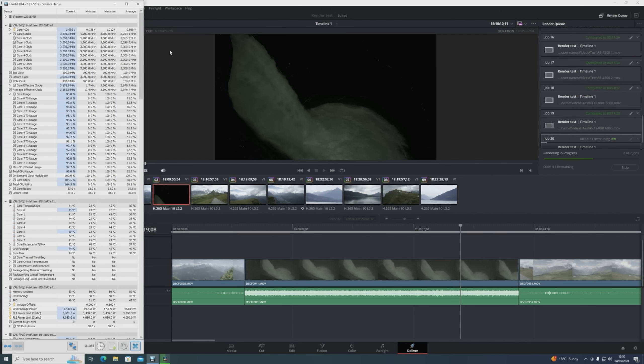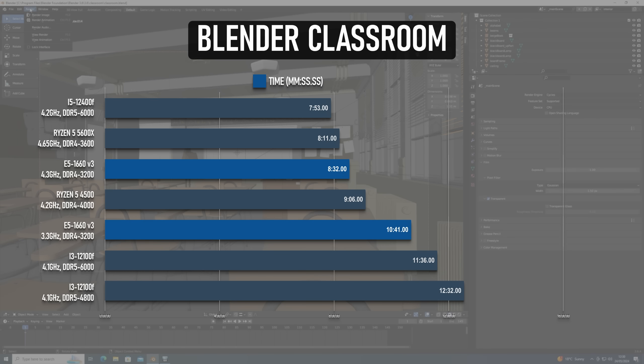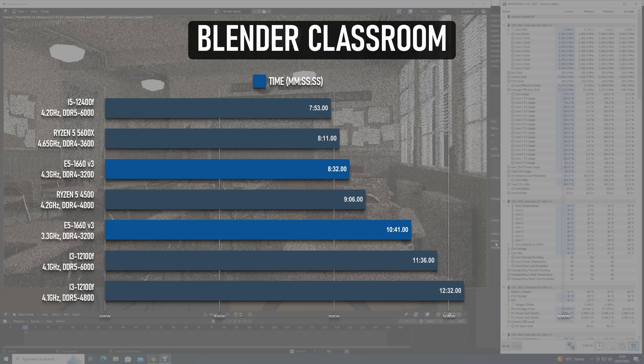For productivity, the i3 gets absolutely wrecked by the old 8-core. The Resolve render time is reduced by almost 3 minutes even at stock settings, and the overclocked run drops another 4.5 minutes. At 4.3 GHz, the 1660 V3 actually sits in between the i5-12400F and the Ryzen 5 5600X. Blender is a little less impressive, as the classroom test puts the modern i5 and Ryzen 5 well ahead of the Haswell chip, but the Xeon still puts in a better showing than the i3 with either slower or faster DDR5.